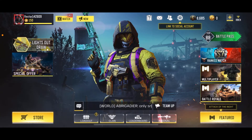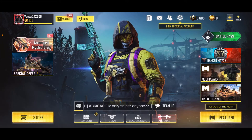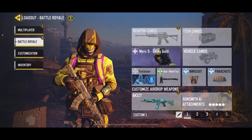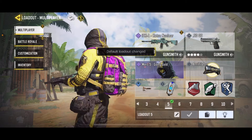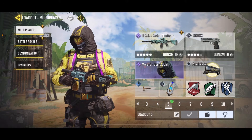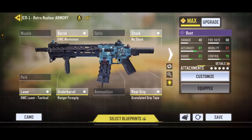Hey guys, KipsetDragonWhite here. I know I've been doing this a lot but I'm having fun with it. If you're not having fun with it you can comment down below, but I'm seeing some positive things so let's get into it. Today I'm going to show you the best ICR-1 loadout - gunsmith class, whatever you want to call it. This thing has no recoil and it is unstoppable.